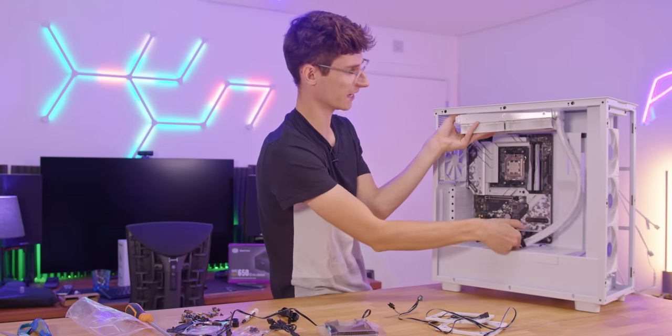Ladies and gentlemen, we made it. This is one of the most beautiful white computers I have ever built. I've made one more tiny modification — some CableMod blue thumbscrews — and the whole thing now just comes alive. You can have it in RGB mode, but in white mode it really sets itself apart, looking very tasteful. It's great that you have the option to set it to any color scheme.